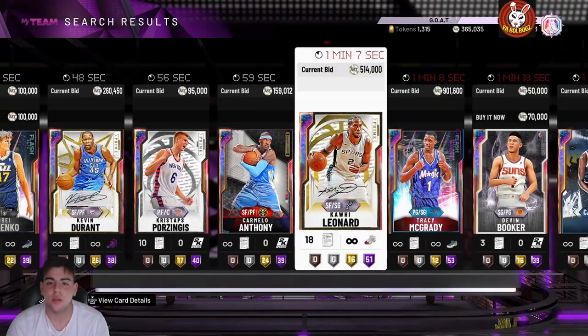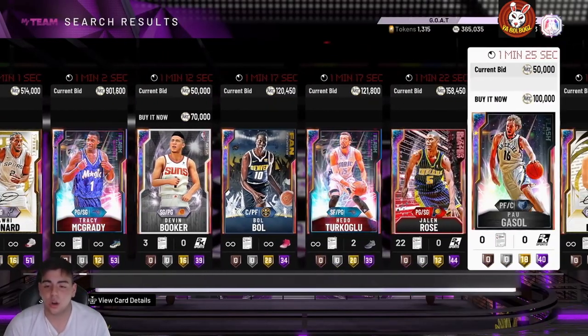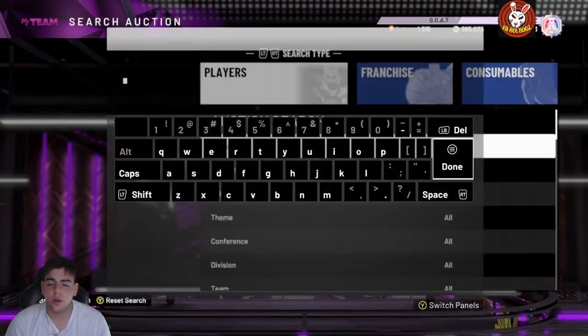The new thing for making MT is investing in opals. If you see Carmelo at around 159k with a contract, that's a good price. On Fridays you can literally invest in a ton of opals and then make so much MT off them.